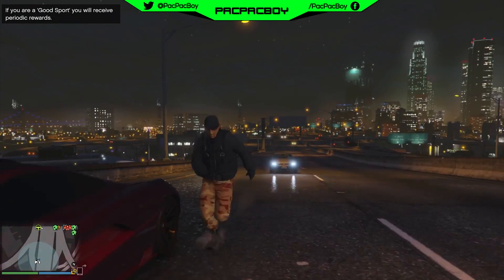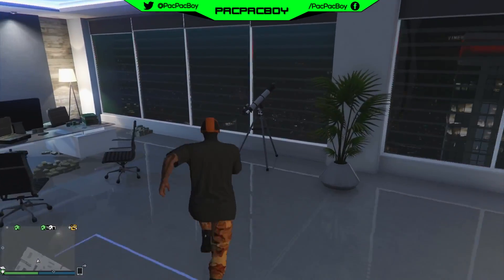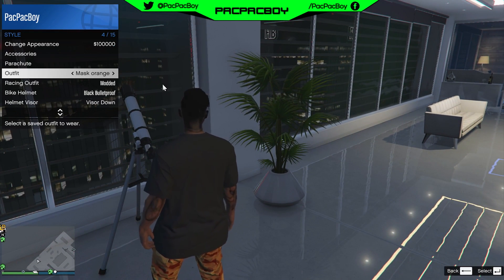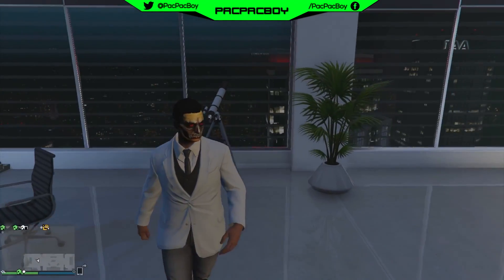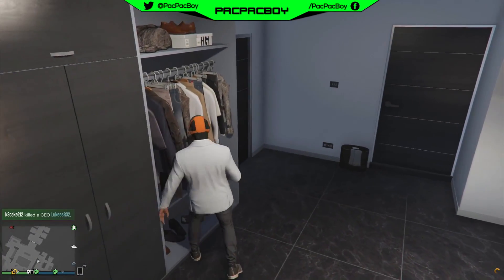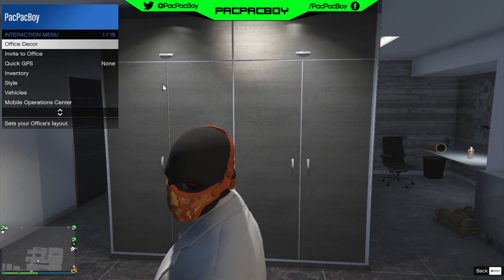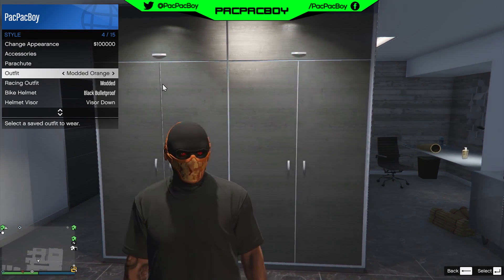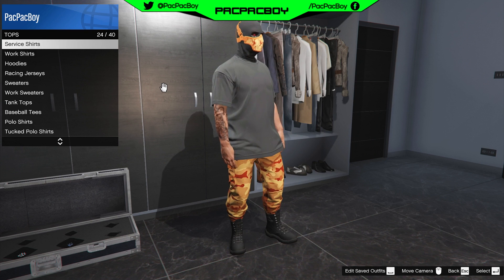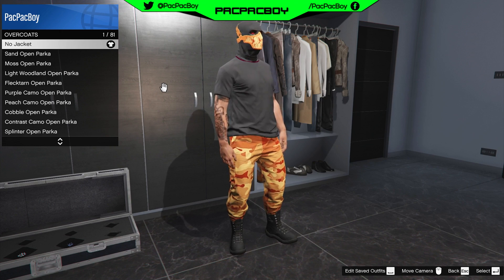Go inside your apartment. To put the orange mask on any outfit using the telescope glitch: run near the telescope, interact with it, then open interaction menu, go to Style, and select any outfit you want. Back out. You will now have the orange mask on the outfit you selected. Save the outfit. Then open interaction menu, select your orange outfit again, go to Tops, T-Shirts, and buy your crew color T-shirt. Then go to Overcoats and buy the same overcoat as mine.